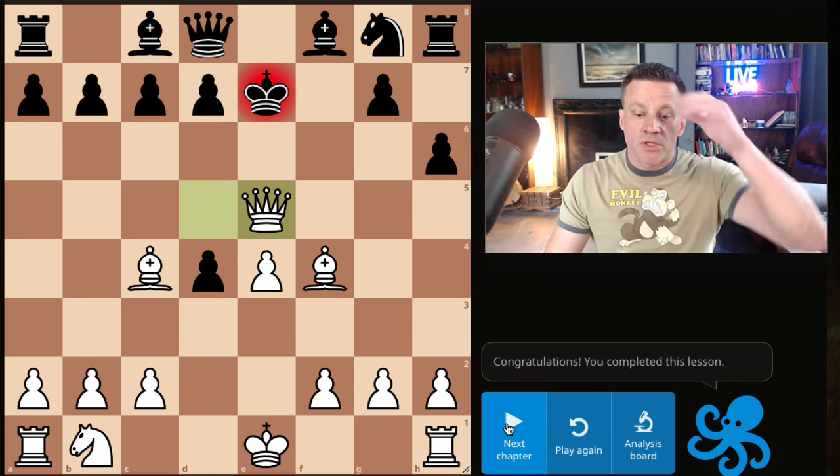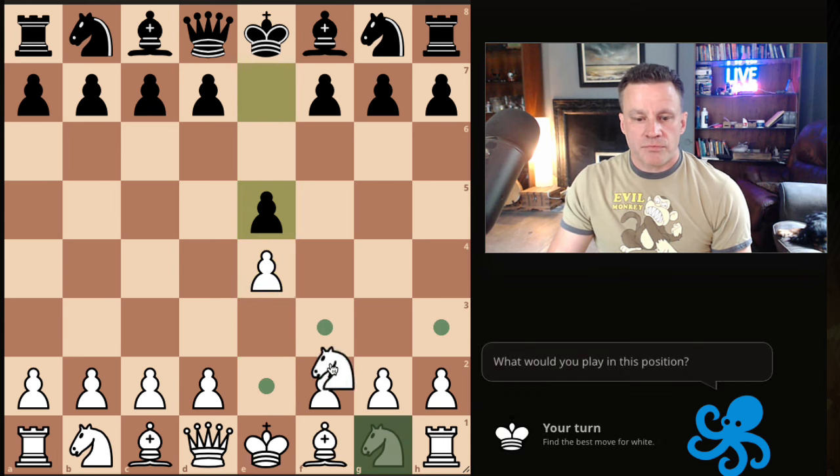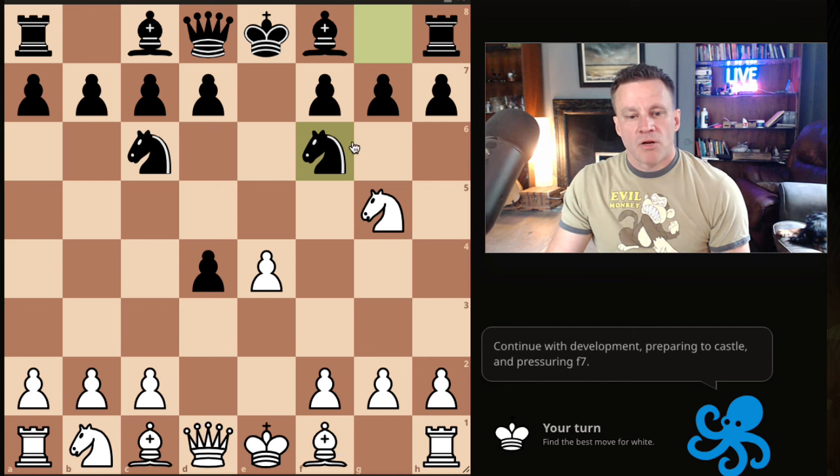Do you like that? Let's look at the second most common move. We play a Scotch, and then we throw the knight straight up the board. Now knight to f6 — this is pretty solid.